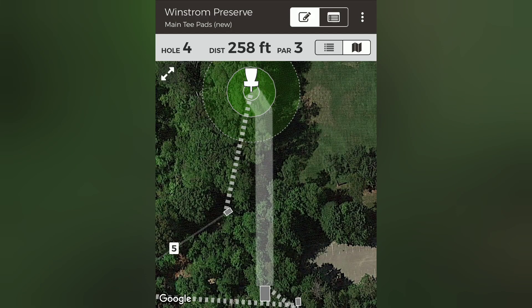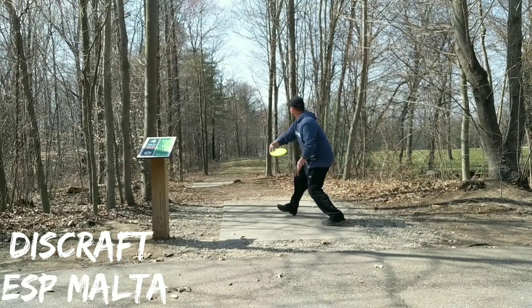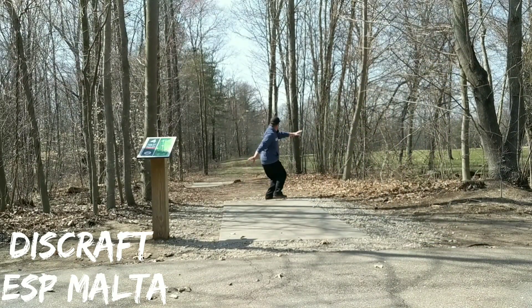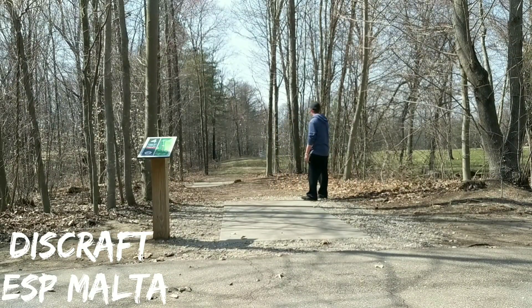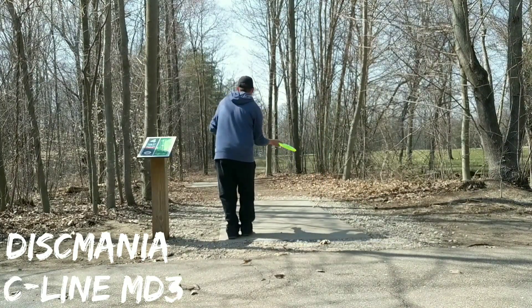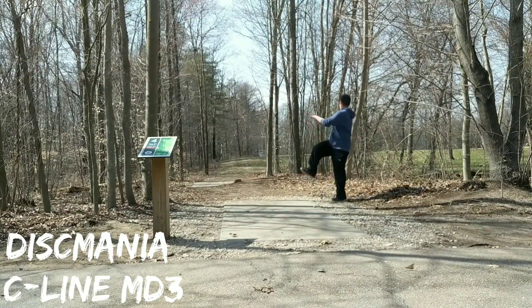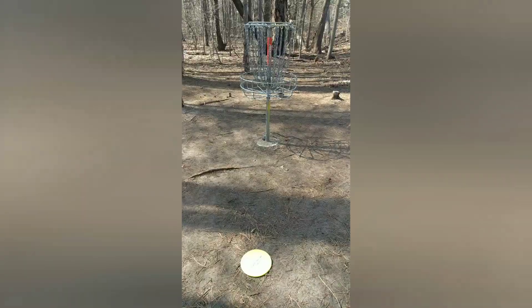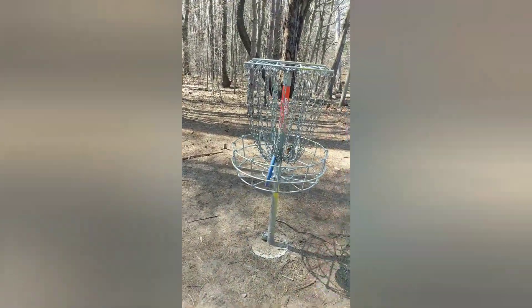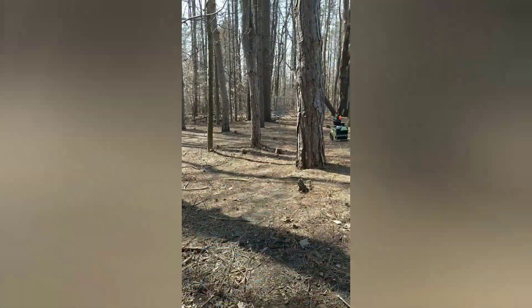Hole 4 is a pretty routine hyzer at about 258 feet par 3. This one has a tight gap off the tee and finishes left. For the backhand, I'm reaching for my ESP Malta, just trying to throw something stable enough through the gap that it will finish to the left and beat that last pesky tree. This is another backhand-only hole, and for the forehand I'm throwing an MD-3, just trying to get sneaky through the trees on the left side. The backhand was parked, and the forehand didn't quite get as sneaky as I thought, so it gave me this tough turnover putt from a knee.